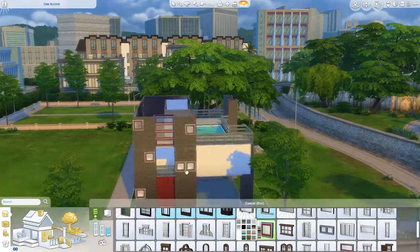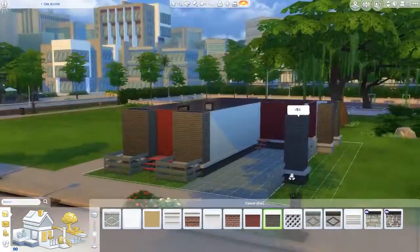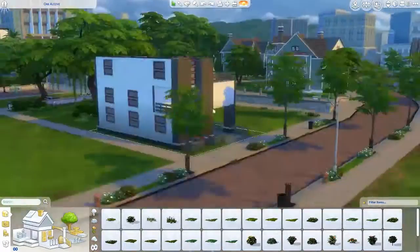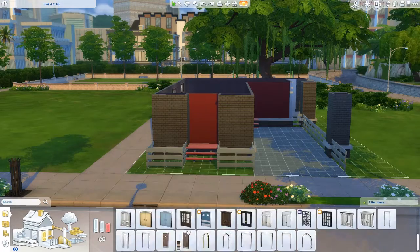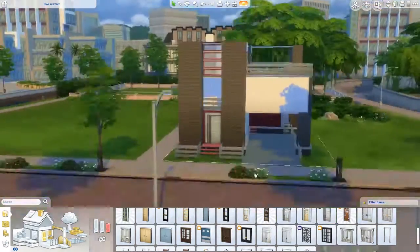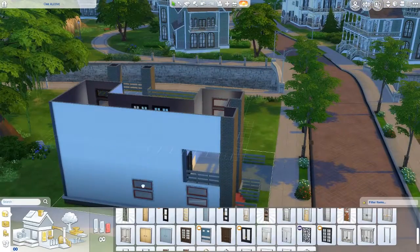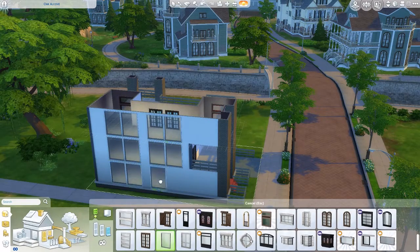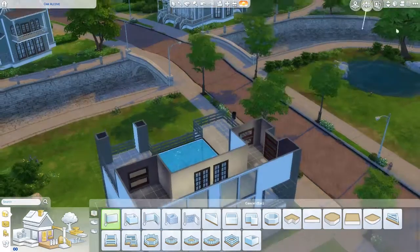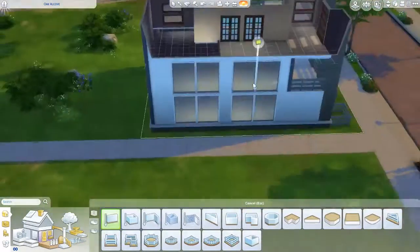One of the most difficult parts of this build was deciding where to put the windows. I had this one giant plain wall and because I didn't know what to do with it, I ended up making one giant viewing wall, which turned out really nicely. I also tried squares but those got deleted almost instantly. I tried different doors too but couldn't find anything I liked. I ended up with a door that has red and gray, which I really liked. I also really wanted to incorporate a rooftop pool — not a lot of modern homes can do that, so it's kind of a rich person's house.